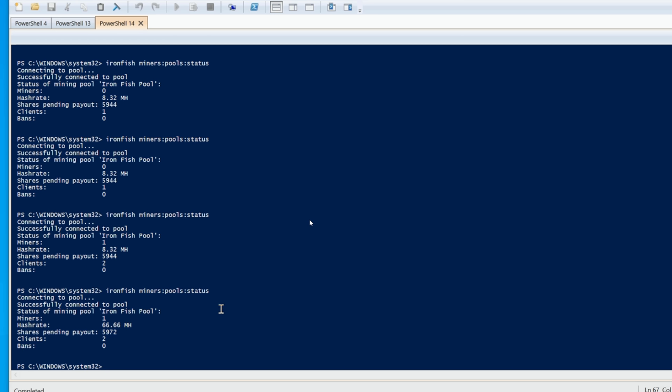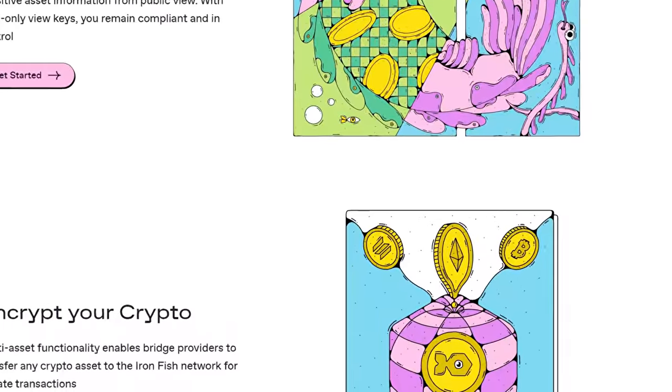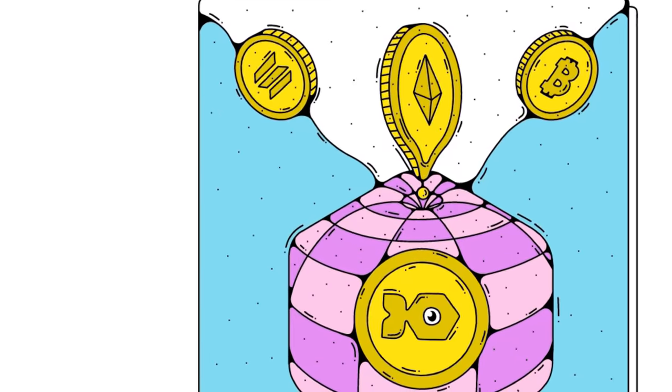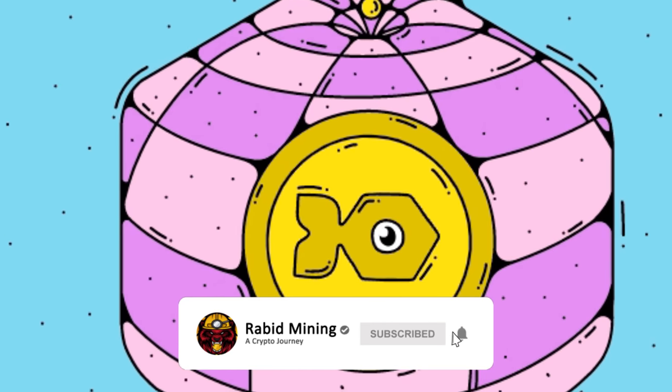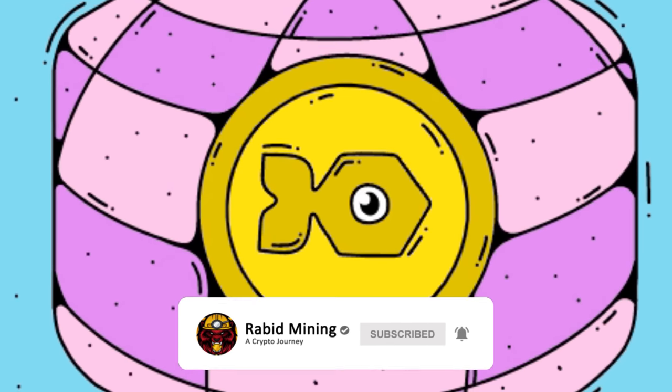Jumping back to the node to make sure the rig actually connected — I pushed up and ran the status command again. I can see the hash rate jumped and the Octo rig is on point. My workstation 3090 is shut off so there should only be one rig, and I can see one rig is now connected. Hopefully this gets you up and solo mining to Iron Fish. If you have questions, join my Discord or ask in the comments below.